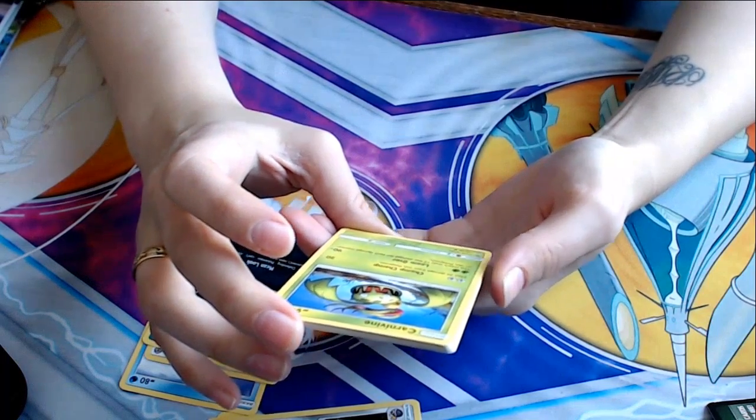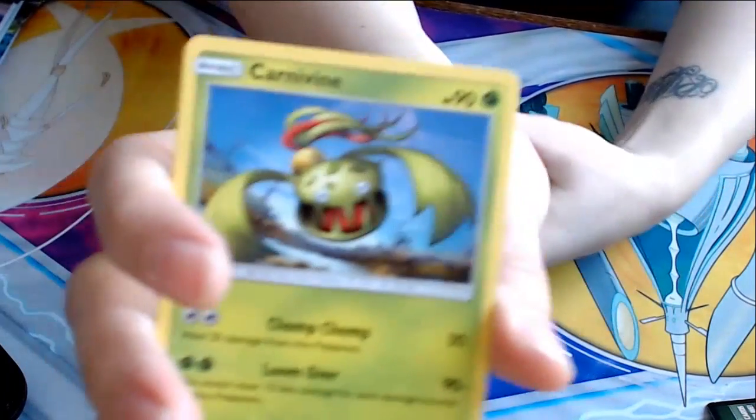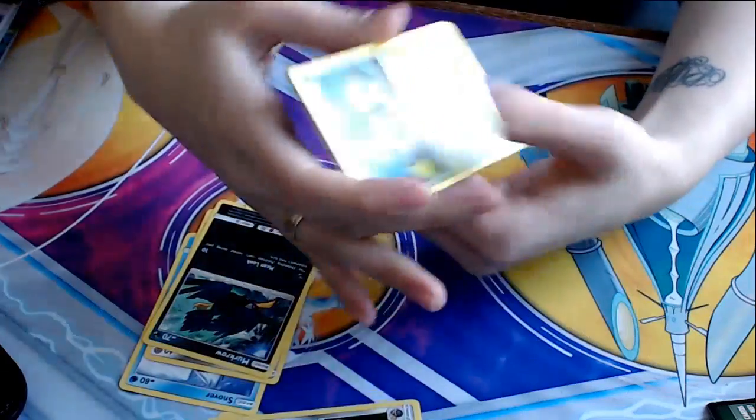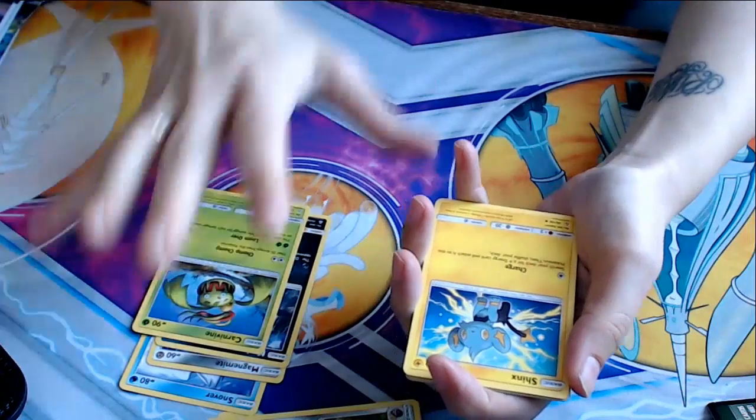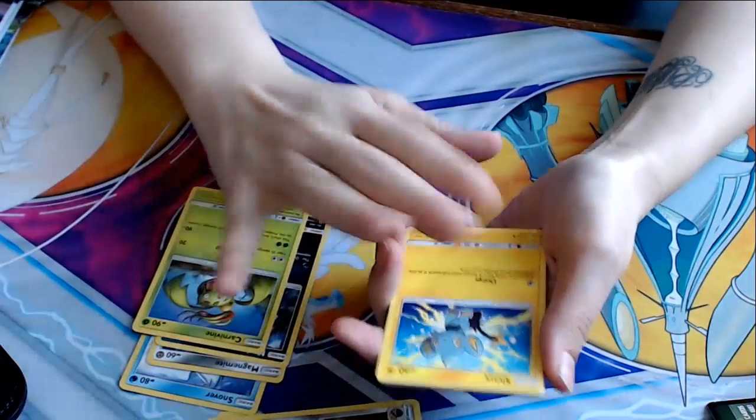Heal 20 damage from this Pokemon. Chomp chomp. That's cute. Look at Carnivine. Sinnoh is one of my favorite gens, so the fact that this whole Ultra Prism stuff is Sinnoh based makes me very, very happy.